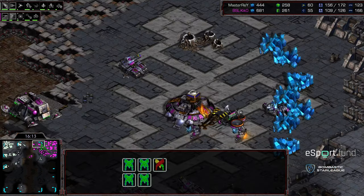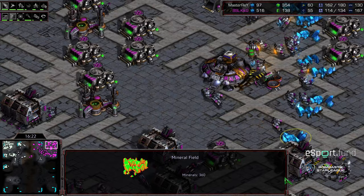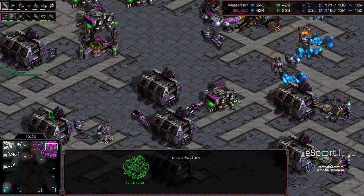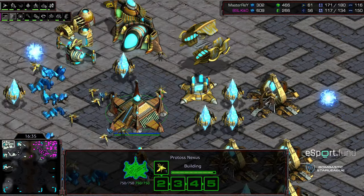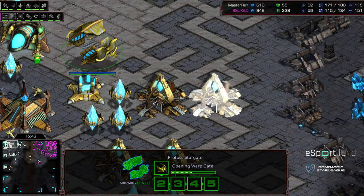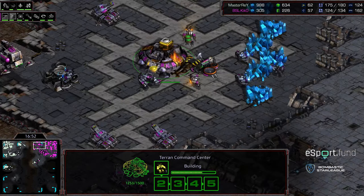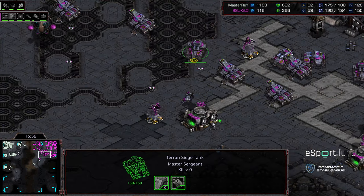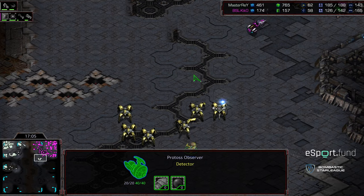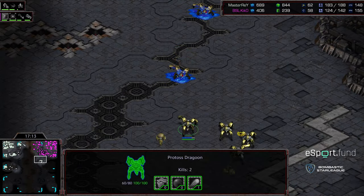A vulture sneaking into the nine o'clock base gets wiped out very rapidly by dragoon follow-up. Master Ray playing defensively. Kiko thinly saturating his third, needing to transfer practically everything from his main. Kiko only has two machine shops — trying to build vultures, but they haven't been doing a lot of harassment. He has double armory upgrades versus Master Ray's single forge. No high templar out. Master Ray at four base with a big bank, big supply lead. For Kiko to stay in this match, he needs to grab a third and get upgrades up, but Master Ray can attack at any time within the next five minutes and likely win.